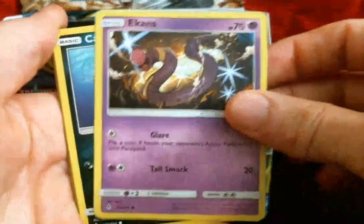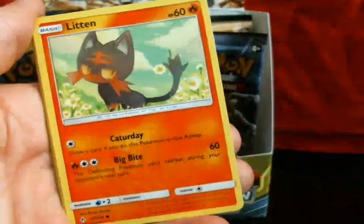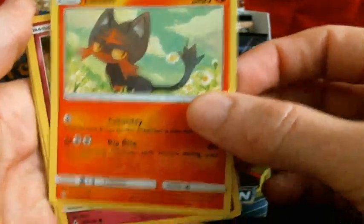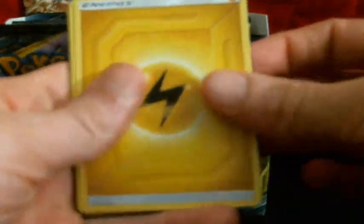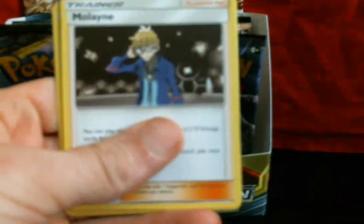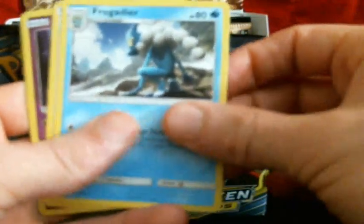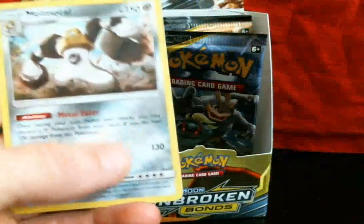So we got Cottonee, Cottonee, Eevee, Carvanha, Litten, a Fairy Energy. Malign — I don't know how to say that name — Frogadier, Welder, Reverse Ghastly, and a Metal Rare.